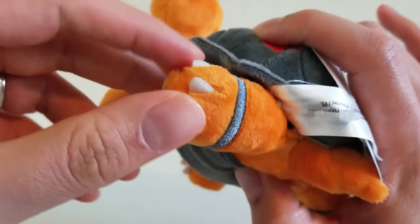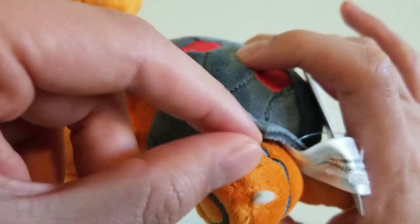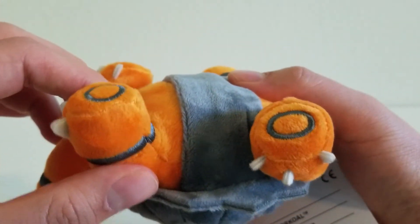You can see the back legs have the same details — the stripe and the claws. I'm going to take a look at the other side so you can see those legs too.